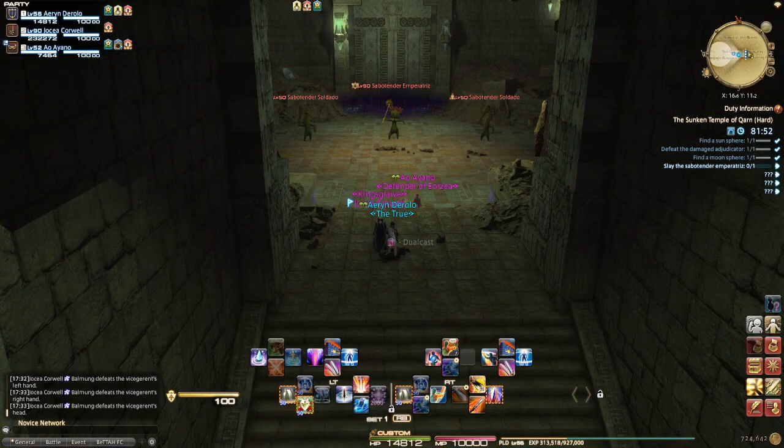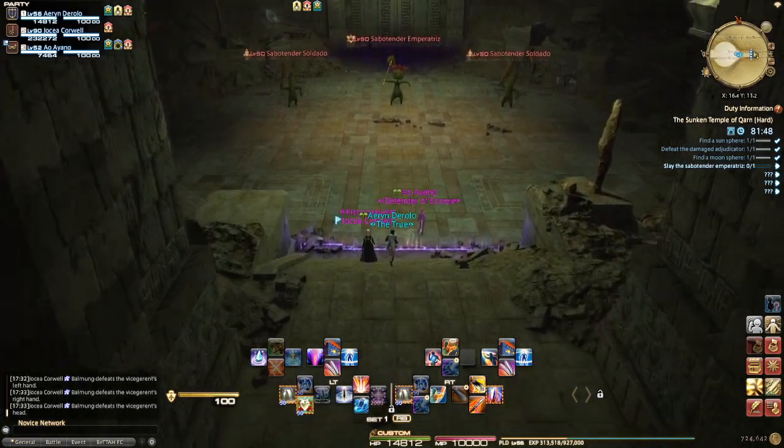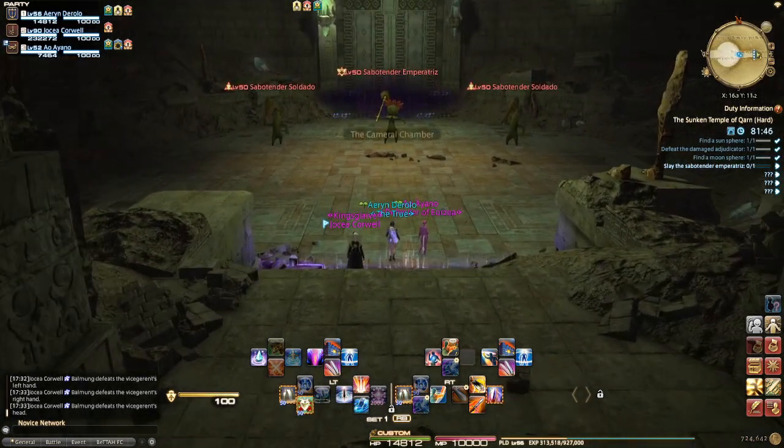Sabbatunder boss — she's fun because you will periodically attempt to cast one hundred thousand needles and you have to attack her to interrupt it. Stay out of the AoEs on the ground as well.